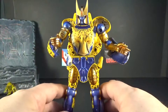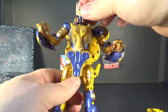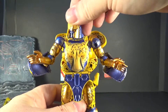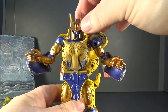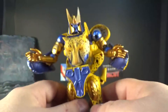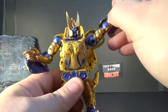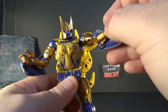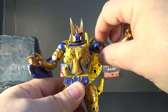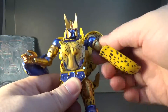Here he is in robot mode — awesome all-around paint. The head swivels and looks up and down a little bit. He's got a gold eye with light piping, which is pretty good. The shoulders go all the way up, and there's a butterfly joint effect so you can get some great poses out of that. There's also a bicep swivel.